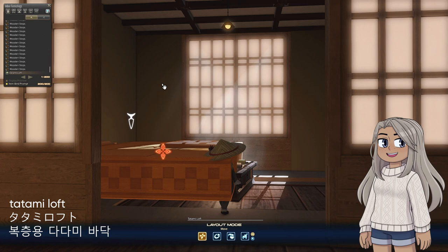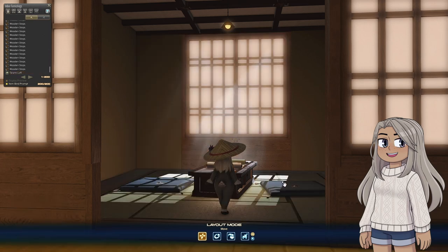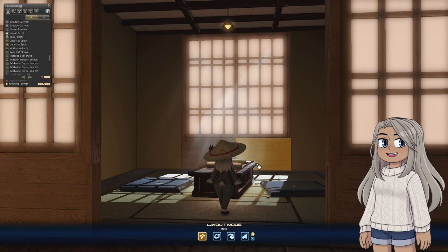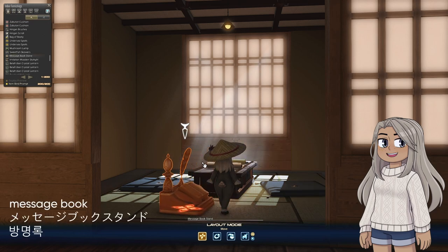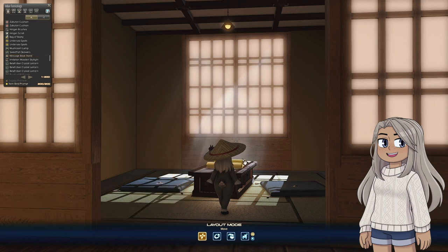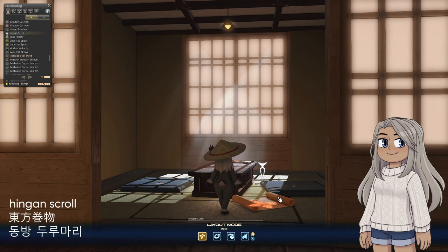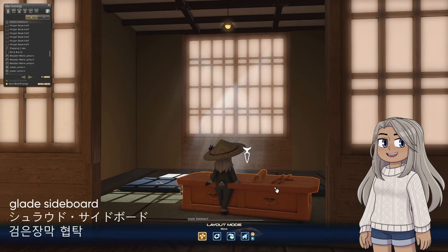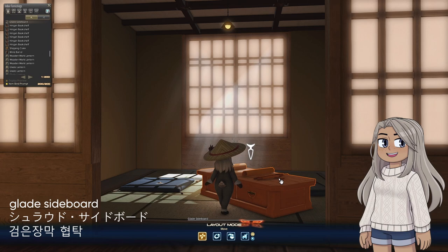The tatami loft is raised a little bit off the ground, so you spawn in on top of it as well. Two cushions make some makeshift seating, and hidden underneath the table here is a message book. To make it look a little more thematic, there's a Hingen scroll, and sitting on top of this Glade sideboard are some Hingen brushes, just to suit the Japanese theme of this room a little bit more.